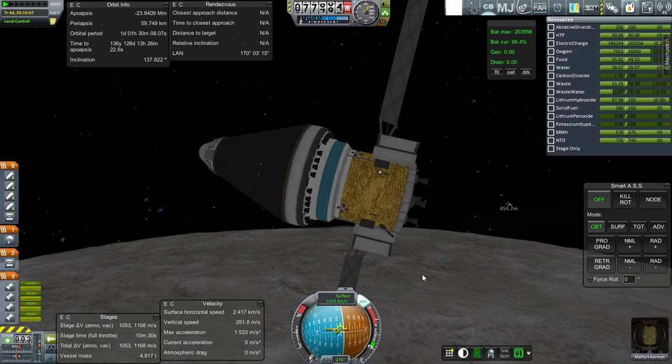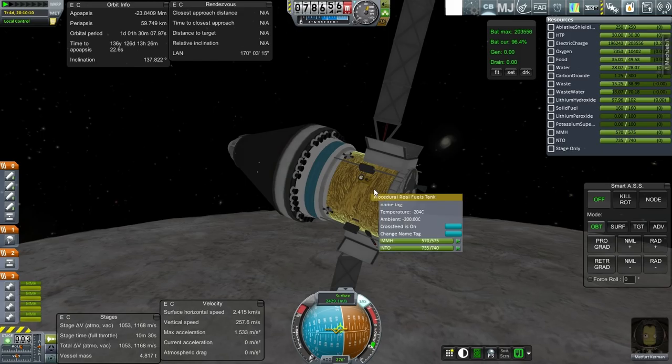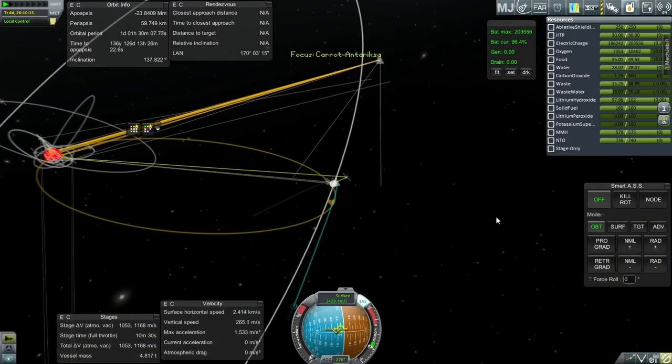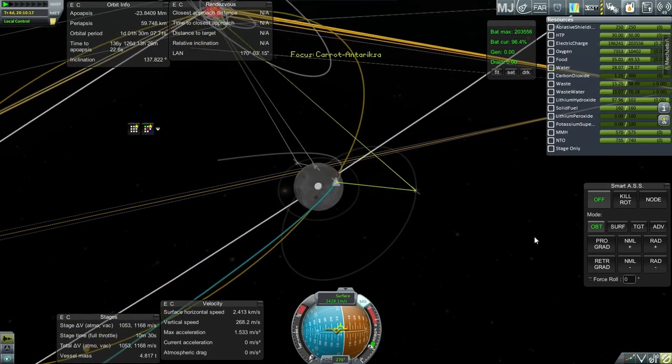We could use the fuel to slow us down. We've got 1,100 meters per second, so we could use that to bring us in, slow us down before reentry. That's a plan. Let's get to interplanetary space and then continue.